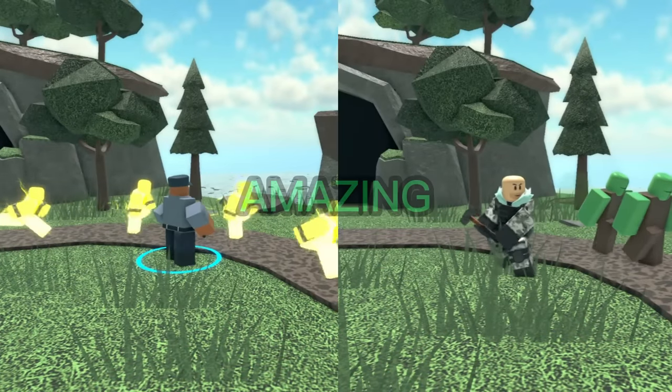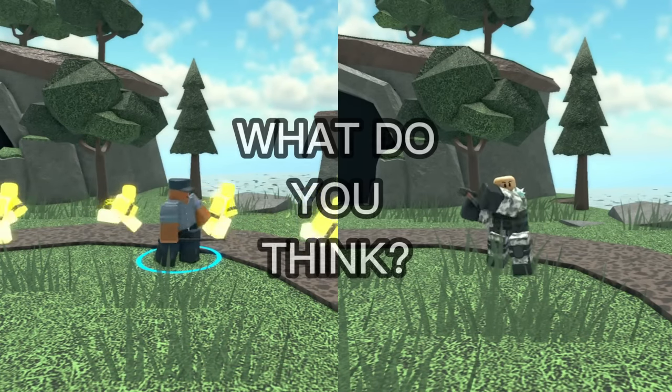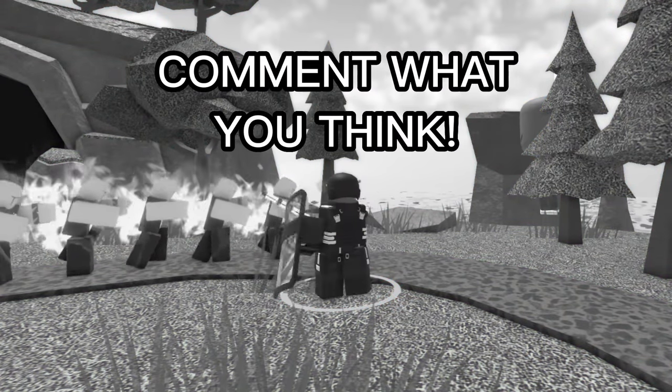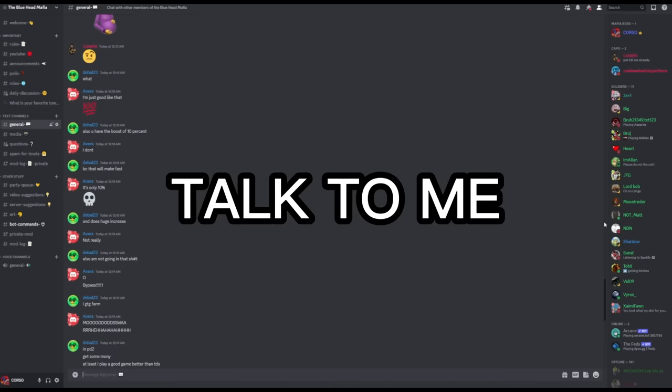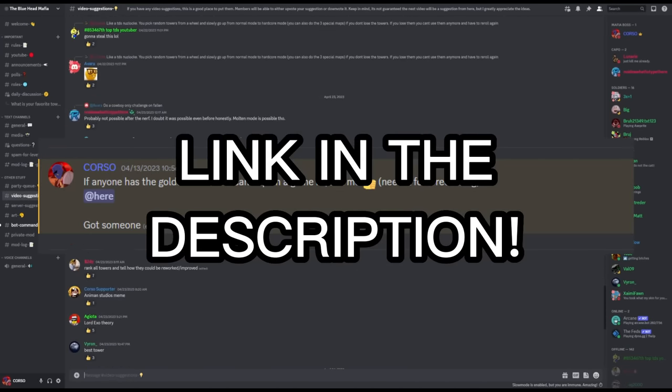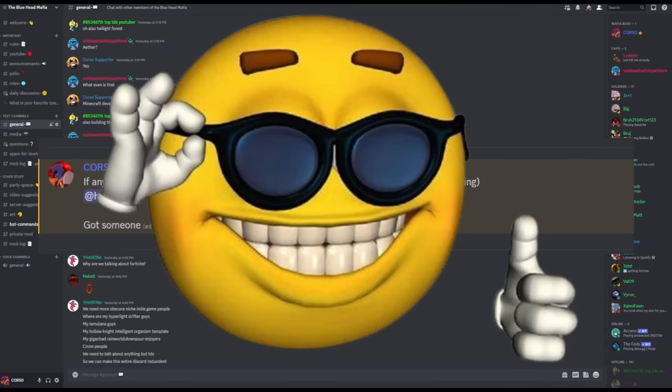Regardless, both of these towers are amazing. What do you think — do you prefer the Sledger, or do you think the Warden outclasses it? Let me know in the comments down below. Before I end the video, if you want to talk to me, suggest videos, or maybe even help me make one, then consider joining the Bluehead Mafia Discord. It's a great time, and I can't wait to see you there.